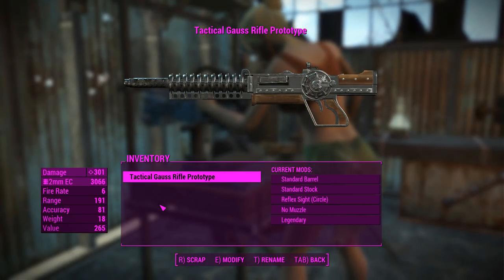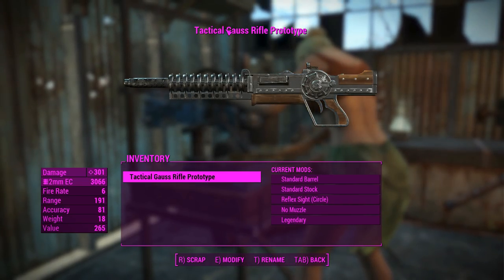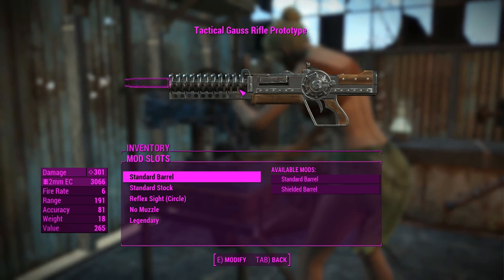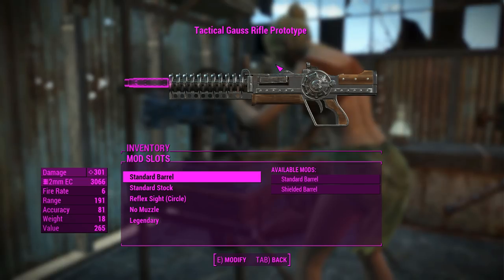G'day guys, this is Captain Noob, and I've bitten the bullet and I'm trying out the new Gauss Rifle prototype offered by the Creation Club. This thing cost me four dollars, so let's hope it's good.